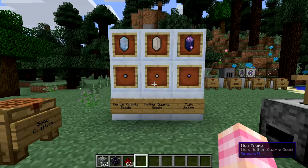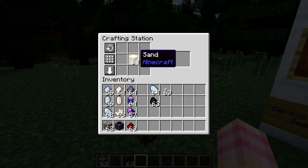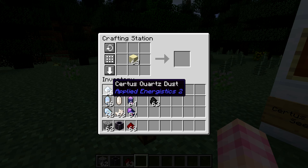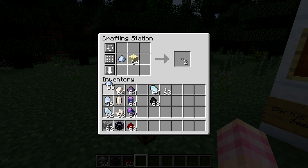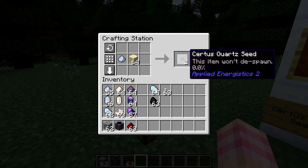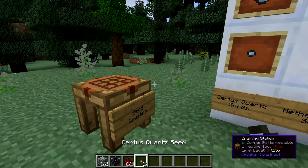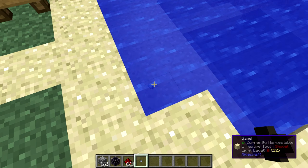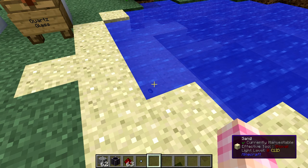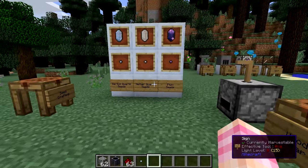So how do we create seeds? Seeds are created in the seed crafting unit by taking sand, which you can get anywhere, and combining it with either Certus Quartz dust, Nether Quartz dust, or Fluix dust. If I take some Certus Quartz dust and place it next to the sand, I get two Certus Quartz seeds. So for every dust you get two seeds, which will create two crystals, giving you a net gain. You can chuck a seed in water and it will extremely slowly start growing — I mean hours — so we want a way to make it faster.